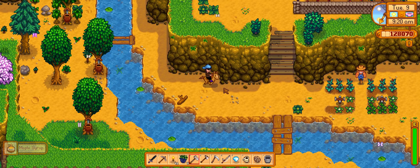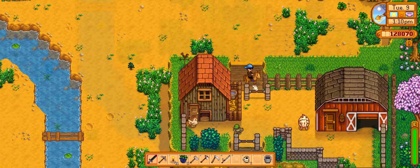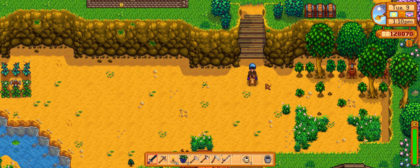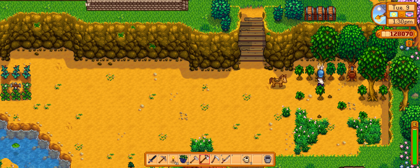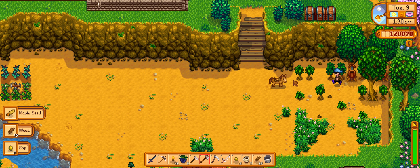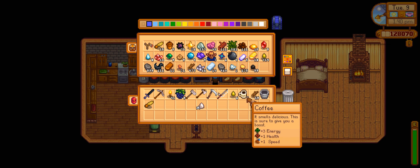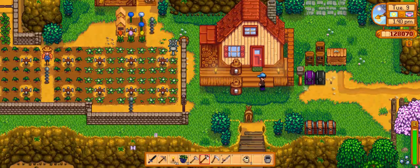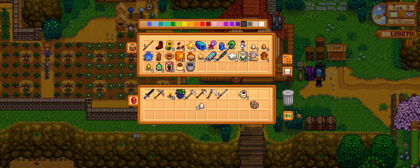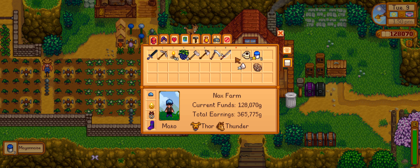We have maple syrup today! I guess it's time to take care of our animals and check on production and hope everything gets going so we can have a lot of money. Before I change this up, I want to do other things — give the artifact to Gunther, give coffee to everybody to get rid of some of it, and chop hardwood in the secret woods. I have a lot to do, so it's better I do other things now rather than later when everything closes down.